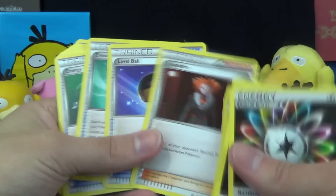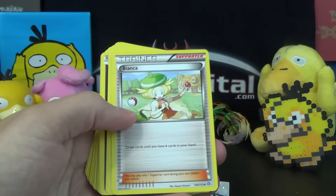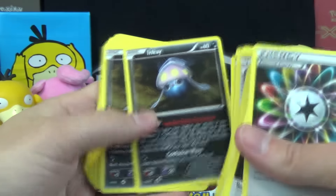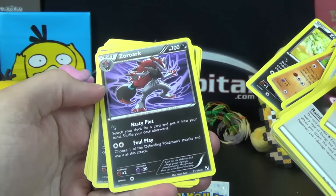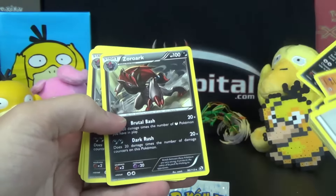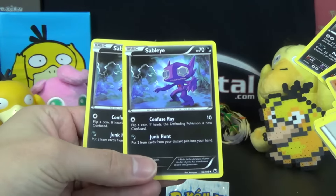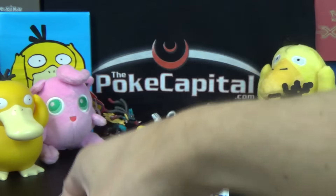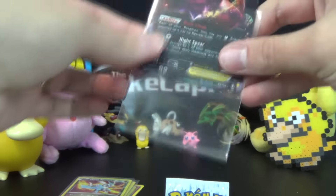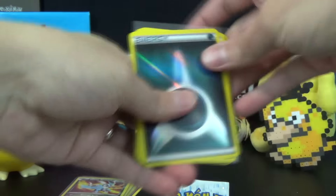Two Muscle Bands, Lysander, Level Ball, Evo Soda, Energy Switch, Dark Patch times two, Bianca times two. For Pokemon: Inkay, Malamar times two, Pancham, Pangoro, Zorua times three, Zoroark from Black and White Base Set with Nasty Plot and Foul Play times one, then Legendary Treasures with Brutal Bash and Dark Rush times two, and two Sableye with Junk Hunt from Dark Explorers, which has seen a lot of competitive play back in the day. No complaints here — just this deck alone is pretty much worth the 10 bucks.